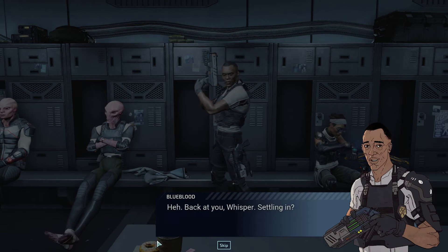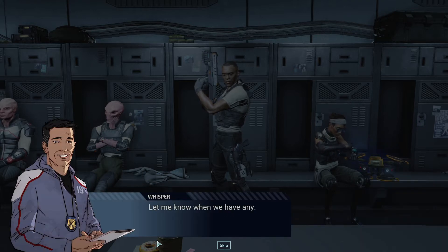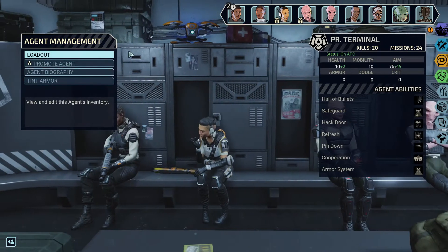Back at you, Whisper. Settling in? Not exactly — until we have a proper field office, we get to sleep in a rail car repair yard. Every job comes with a few perks. Let me know when we have any. And that brings us up to 8 agents, which I believe is the maximum we can have for our campaign. So we're not going to be getting any more new recruits — well, 8 agents and a robot. As for Terminal: Second Wind — Terminal sends a Gremlin to all allies, restoring 4 HP, cleansing burn, acid, and poison effects, and stabilizing allies who are bleeding out. One use per mission.